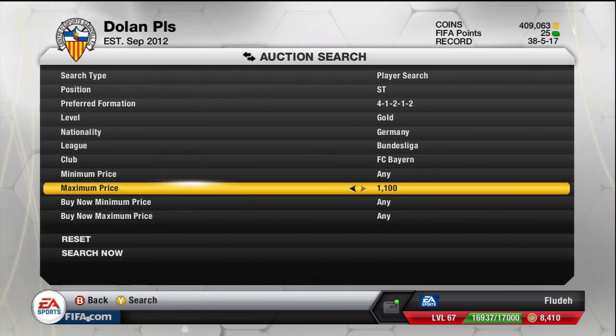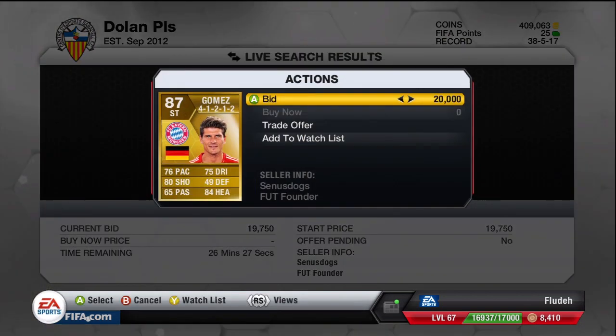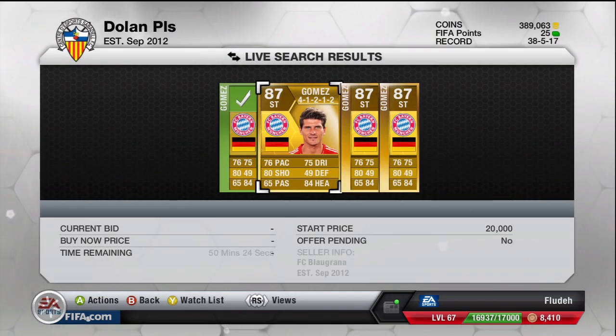What you're going to do is search for maximum price and then search up to around about 20k, so you still make a decent amount of profit. 5k coins profit from 25k is absolutely fantastic. You're going to get taxed about 1k on that, but if you bid 20k right there from 90,750...